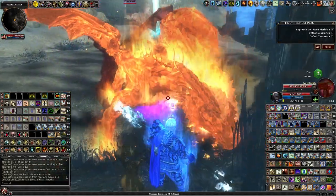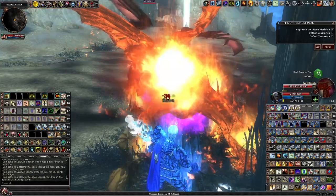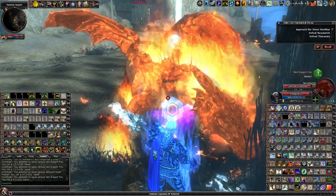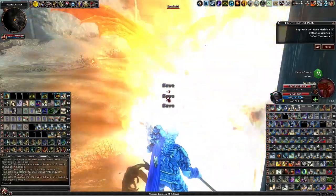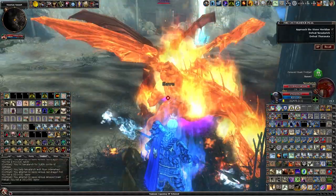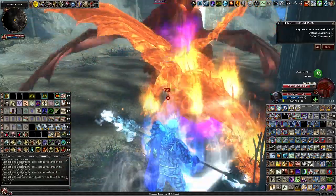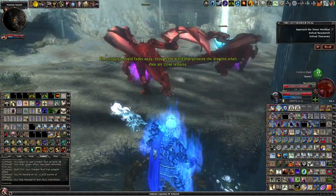Well, that was much faster this time. Waiting for it to get off cooldown. Ruin. Greater Ruin. Nice. Still got my monk buff — that's the most important part. Get a 25% discount on all spells. Crazy. The ward that protects the dragons when they are close.